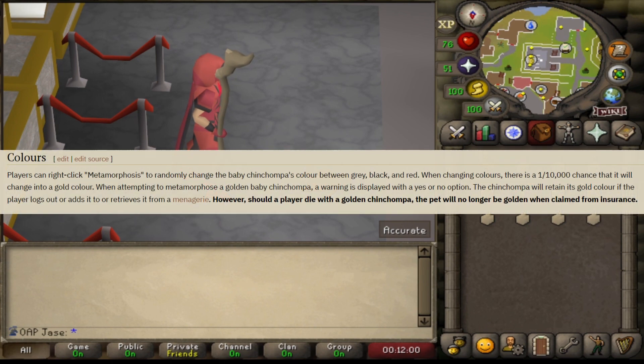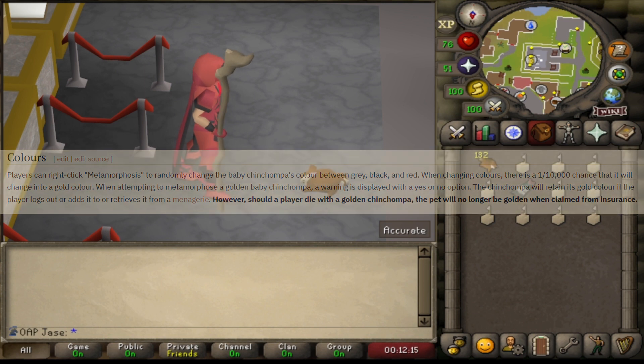Players can right-click Metamorphosis to randomly change the Baby Chinchomper's colour between grey, black, and red. When changing colours, there's a 1 in 10,000 chance that it will change into a gold colour. And that's what I'm going to try to do today.